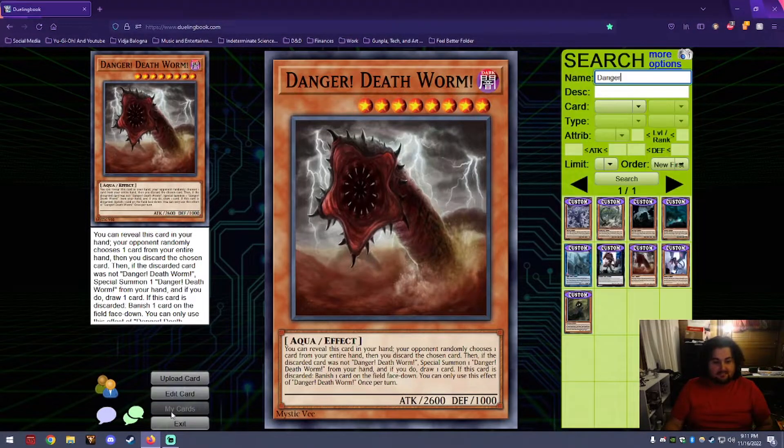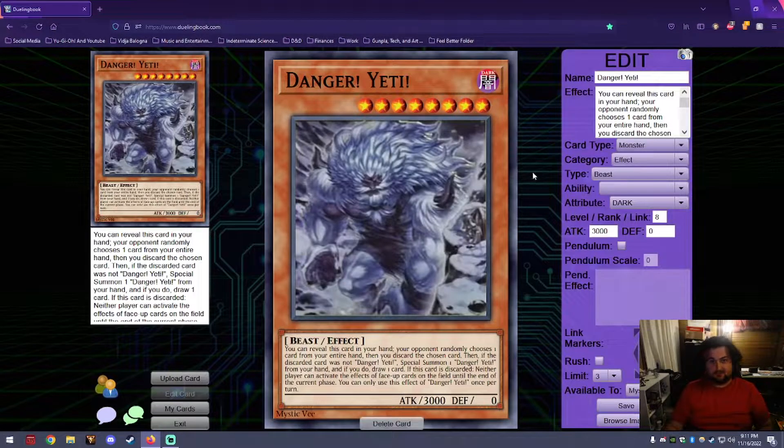Then we have four brand new main deck monsters and two extra deck monsters. We'll start with Danger Yeti — this is what I wished they'd done with that Yeti artwork for Danger Bigfoot. Standard Danger effect, and if this card is discarded, neither player can activate the effects of face-up cards on the field until the end of the current phase. It's essentially a super Dark Ruler No More for those types of effects. The idea is he lives in a frigid environment, so hitting the graveyard is a cold wave-type effect.